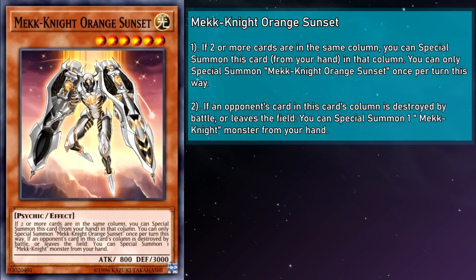Mech Knight Orange Sunset is a level 6 monster with 800 attack and 3000 defense. If an opponent's card in this card's column is destroyed by battle or leaves the field, you can special summon a Mech Knight monster from your hand. Of all our monsters, Sunset is probably the most situational. Most Mech Knight decks run tech cards meant to get monsters out of the hand naturally, so they'd rather play something with more utility. The 3000 defense is nothing to scoff at. Since it cares about cards leaving the field in its column along with being destroyed by battle, if they play a normal spell card in its column this will actually trigger Sunset — so it's got a little Magical Musket vibes going on here.